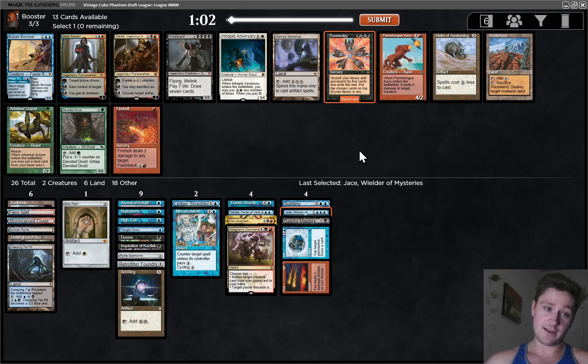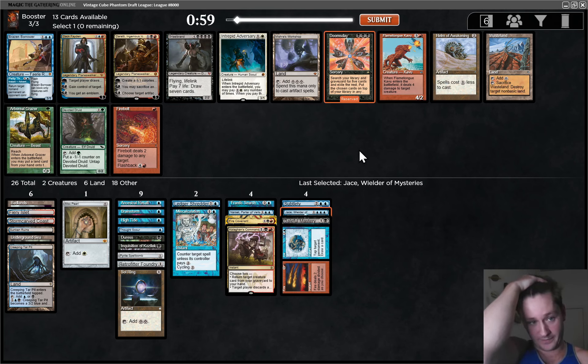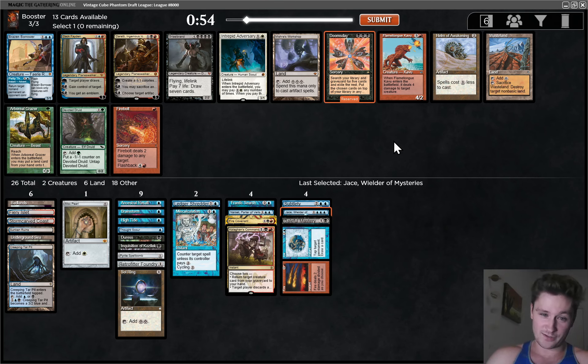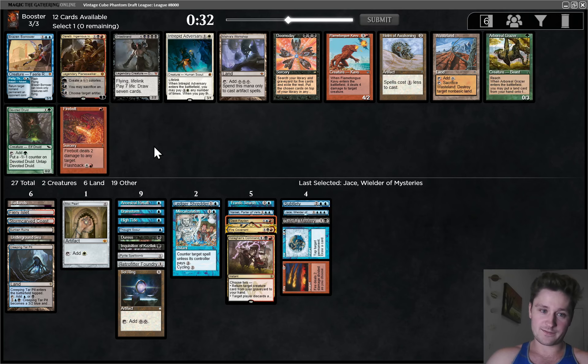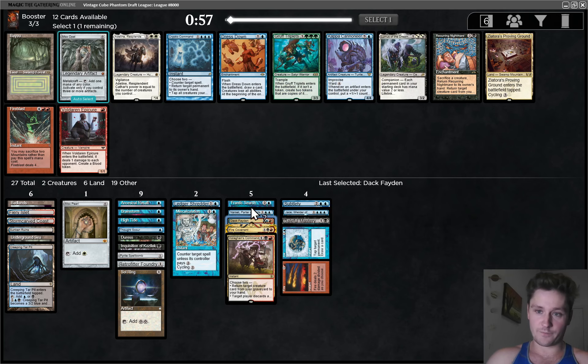And there's the Doomsday. So now the question becomes, do we try to wheel it and get greedy? I think I'm going to be greedy here. It's close, but there's just such good other cards. Firebolt, Wasteland, Flametongue, and Brazen Borrower are all good, but I'm mostly looking at these two — I'm going to take Dak here. Take Dak, wheel Doomsday is the plan. I think that should work. There is a chance someone takes Thassa's Oracle speculatively and then takes Doomsday, but I really don't think so. This is actually perfect — this gave the deck exactly the kind of angle I was hoping to find.